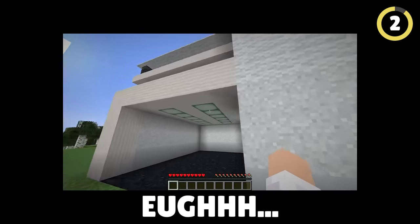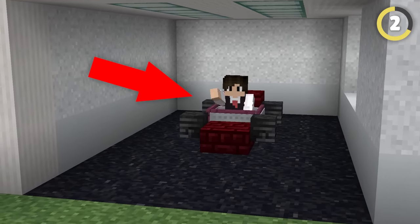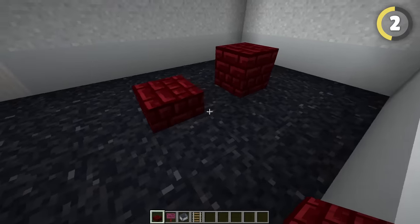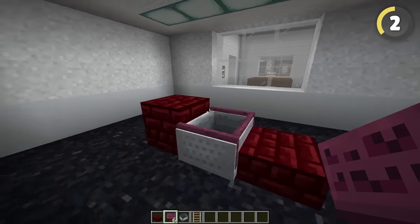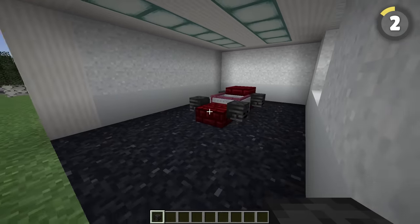My garage in Minecraft is very empty. However, thanks to this build hack, I can create a car within my garage. Unfortunately, it is a little bit expensive to do. Simply use slabs, a minecart, and some signs, and you can create the body of your car.